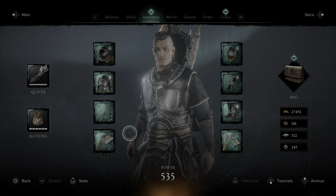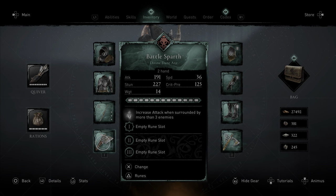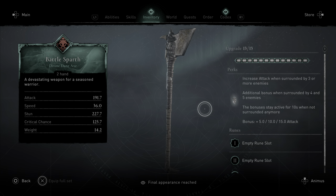Let's get into stacks and full stacks. Here I have the Battle Sparse: when surrounded by three or more enemies, it increases attack damage. The bonuses are 5, 10, and a maximum of 15, starting with three enemies and ending with five. So the first stack when surrounded by three gives you plus 5 attack damage, second stack at four enemies gives plus 10, and the third stack — which is max stacks — when surrounded by five gives you an increase of 15 attack damage.